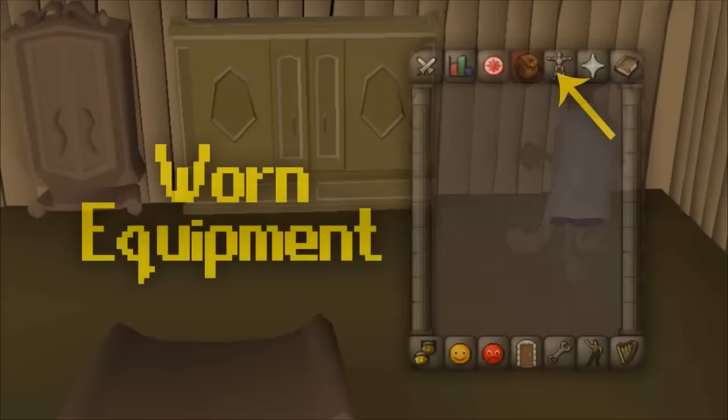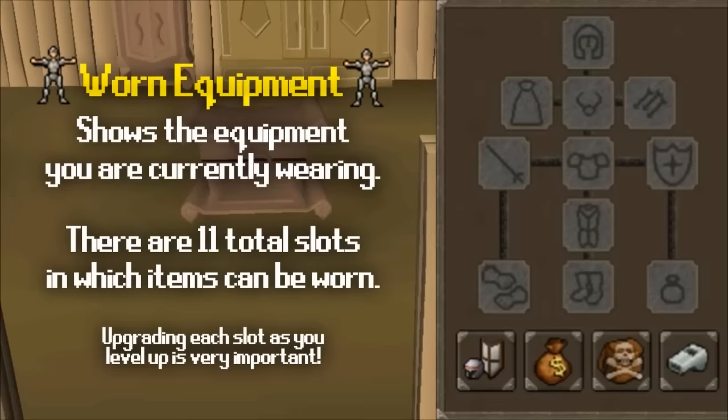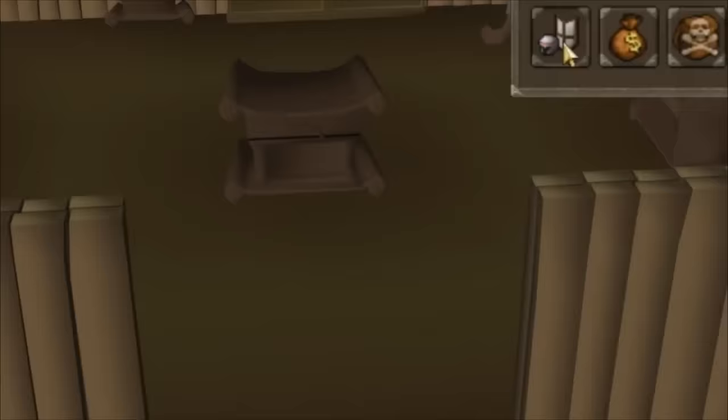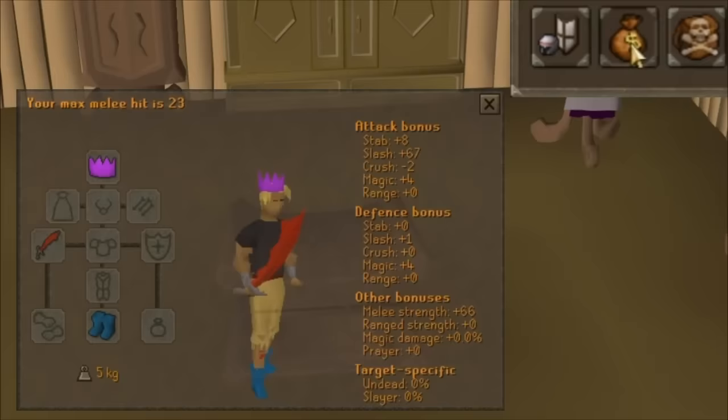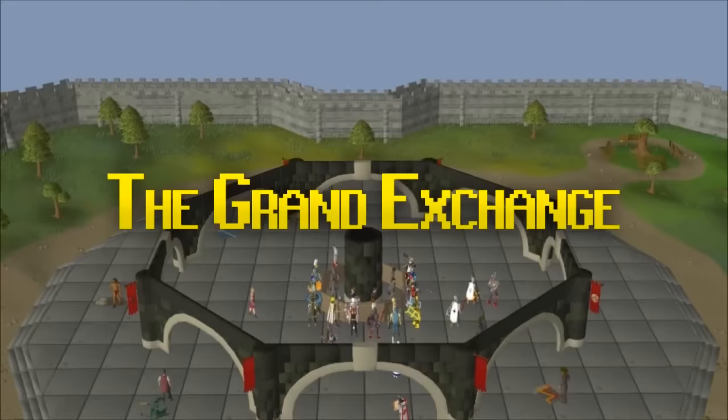The next tab is your worn equipment tab, showing what items you're wearing. There are 10 different slots for items, and one slot that isn't obvious is the bag in the bottom right — that's your ring slot. Rings are a very important type of item, and so is every other slot, so your biggest priority after making some money is to upgrade each gear slot as high as you can. The equipment stats tab shows your baseline attack and defense bonuses. The money bag icon is a price lookup to the Grand Exchange, located in Varrock, where you can buy almost any tradable item — this is where pretty much all your buying and selling should be done.